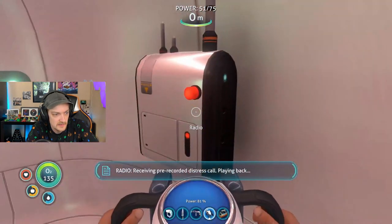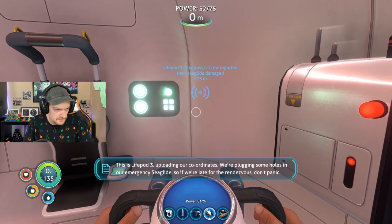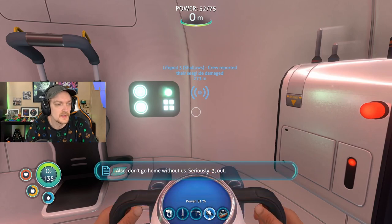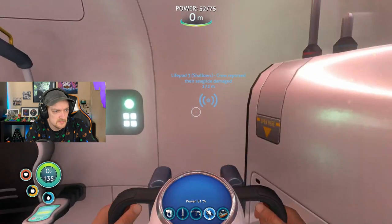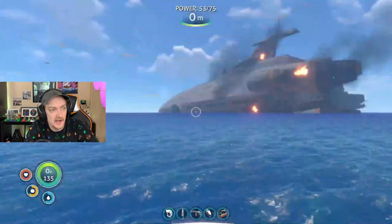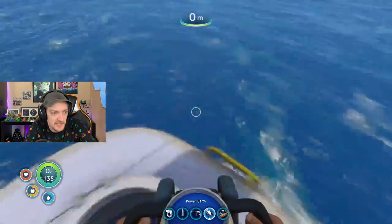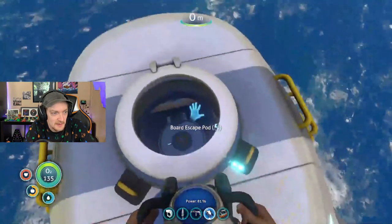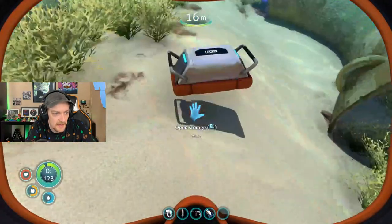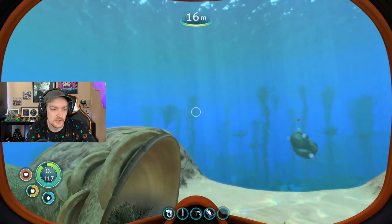Got another radio message. We're plugging some holes in our emergency Seaglide, so if we're late for the rendezvous, don't panic. Also, don't go home without us. Seriously. Signal location uploaded to PDA. LivePod 3 is actually not too far away — they reported their Seaglide had damage. There's LivePod 17, it's only 100 meters deep and near a cave system. Let me continue making what we're working on, and then we'll go start exploring a little bit. The toolbox — you pretty much just set it out and bam, mobile storage unit. Looks like it does 16 slots. I'm going to go stock up on a bunch of ore and then we'll rendezvous in a minute.